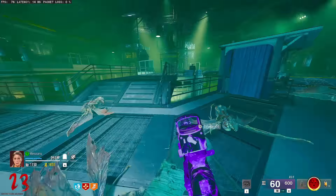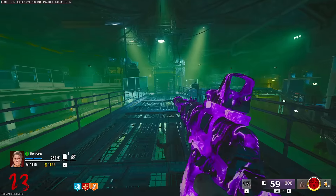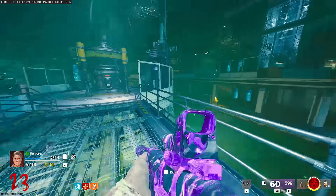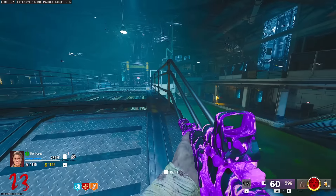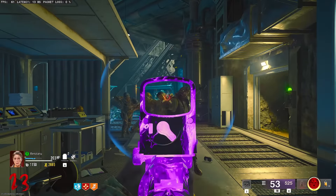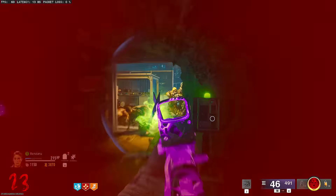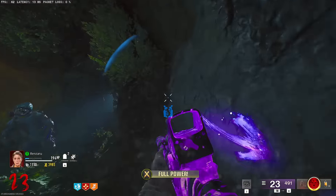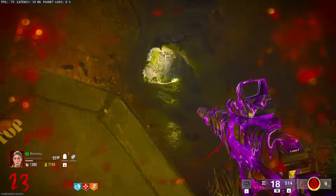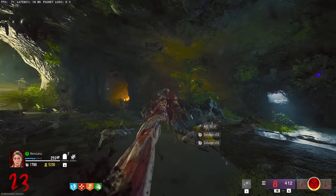The Pack-a-Punch camo is one of the best we have ever had — it is absolutely fantastic. It means they can focus more on making zombies more of a zombie experience. At the same time, it could be unlucky for anyone trying to get into the mode because they might struggle. The Wonder Fizz doesn't open up until round 25 — that's insane. Starting this round the game is meant to get harder; I've not really noticed it much beyond more mini bosses and more armored zombies.